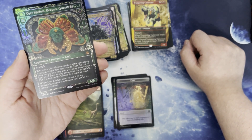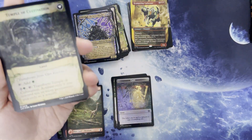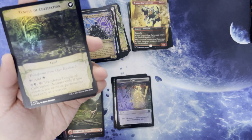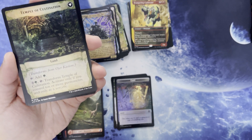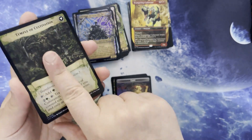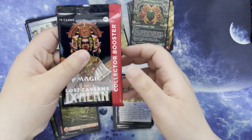Where it's the Temple of Cultivation. Tap for green, and for 2 and a green and tap, transform the Temple. Activate only when you control ten or more permanents and only as a sorcery. Map and Dinosaur. Next one up.